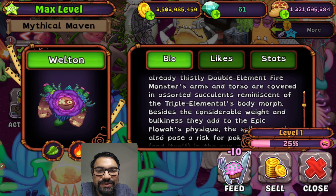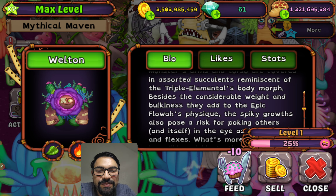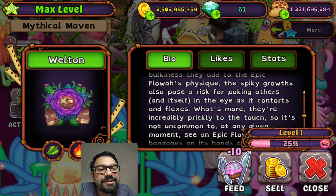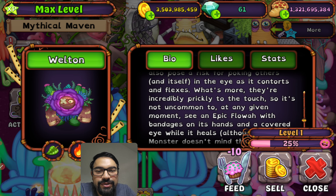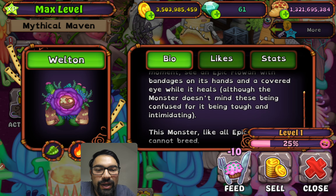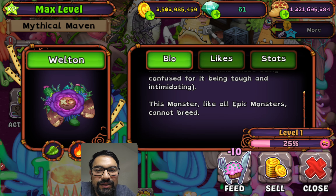The already distinctly double-element fire monster's arms and torso are covered in assorted succulents reminiscent of the triple elemental's body morph. Besides the considerable weight and bulkiness they add to Epic Floa's physique, the spiky growths also pose a risk for poking others and itself in the eye as it contorts and flexes. They are incredibly prickly, so it's not uncommon to see an Epic Floa with bandages on its hands and a covered eye while it heals — although the monster doesn't mind being mistaken for tough and intimidating.